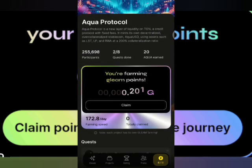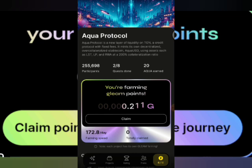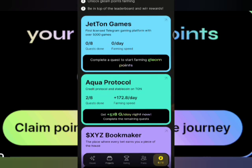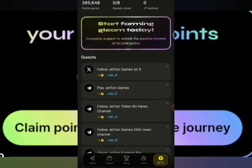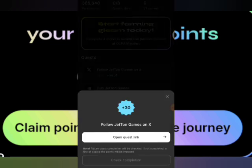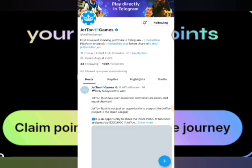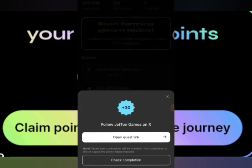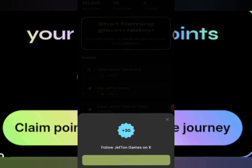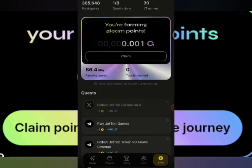You can always come back to claim Aqua Protocol Glum points. You can do it for Jetton as well — do all of these things for Jetton. Let me do one task right here. They said to follow Jetton Games on X, so I've followed them — mark completion. That's how you go about this, very very important. Let me claim now.